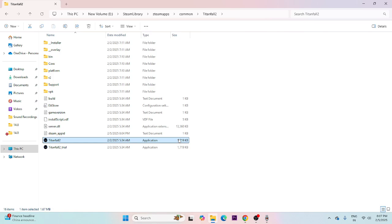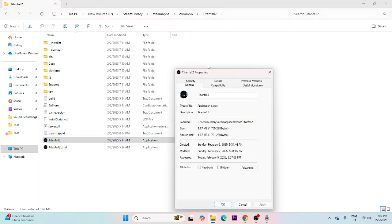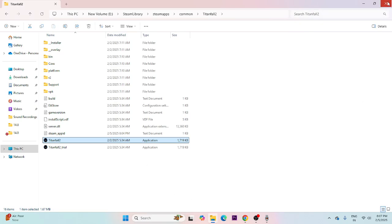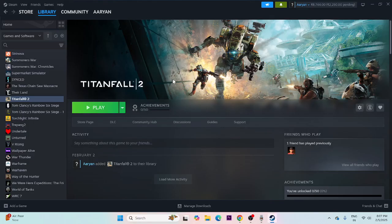Make sure to run the game as Administrator and in Compatibility Mode. Right-click the executable, go to Show More Options, then Properties, then the Compatibility tab. Check 'Run this program in compatibility mode' and set it to Windows 7 or Windows 8. Also check 'Run this program as an administrator'. Click Apply and OK, then go back to Steam and try launching the game.